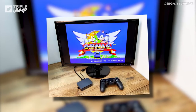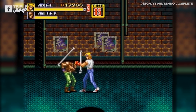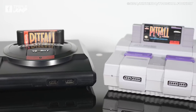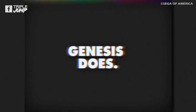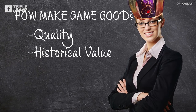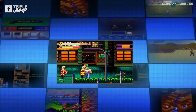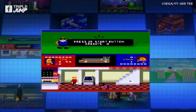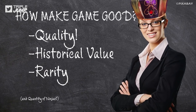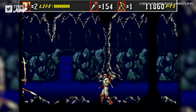Before we get to the rankings, and you start typing comments about how easy it is to build a Raspberry Pi, a few ground rules. We aren't just considering each game's quality. Mini consoles such as this serve as samplers of bygone eras of gaming, so while it's important that a game isn't terrible, we're also considering its historical value. In addition, we'll be considering how readily available the games are already — if a game has not been included in the many collections Sega has already released, its value on the Mega Drive certainly increases.